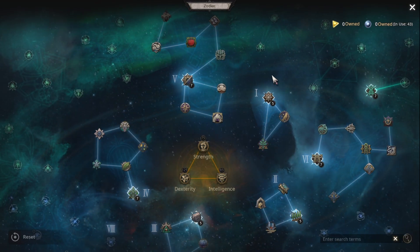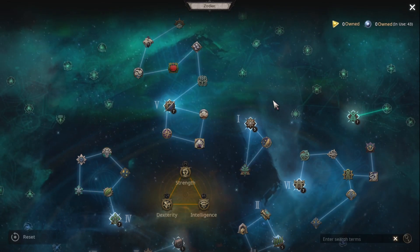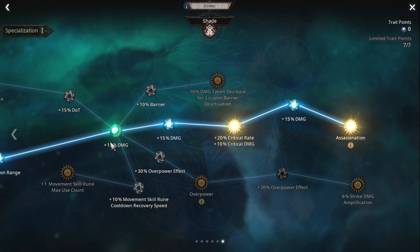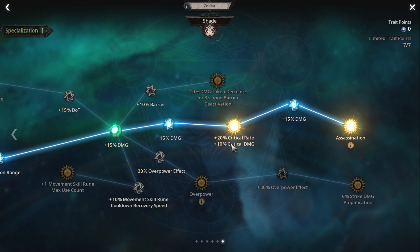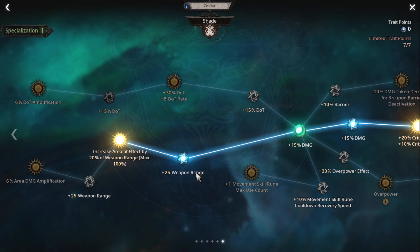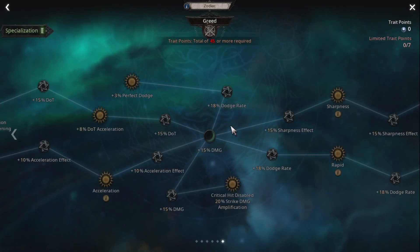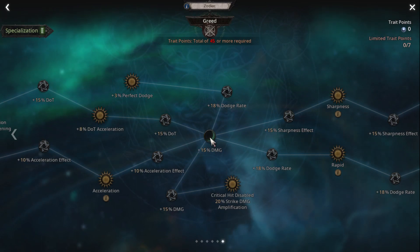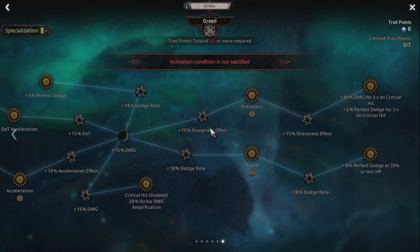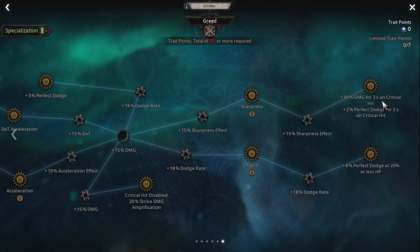Next one gonna be this one, and next one gonna be this one. For green color, you will notice that I aim on critical rank and critical damage. This one is weapon rank. Next one, we gonna aim on this one. For this one: damage, critical rank, critical damage, damage on critical hit.